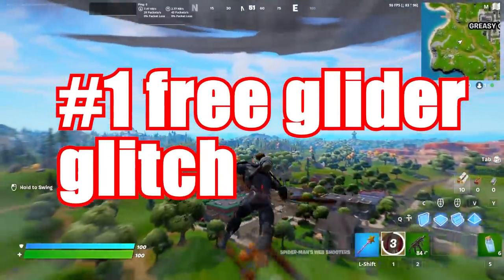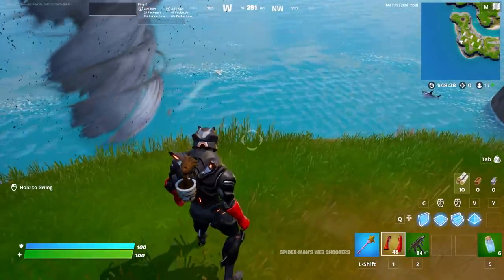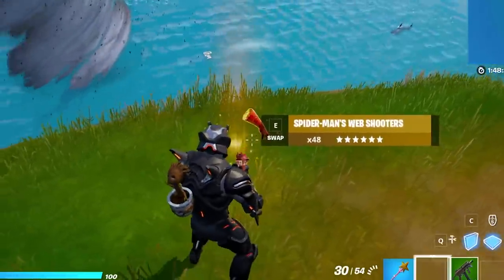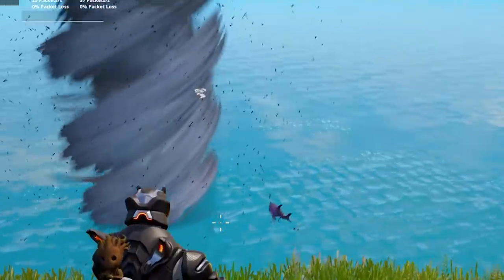Now let me quickly show you guys how to do this glitch to get this free glider. Basically, in order to do this glitch you're going to need two items: this web shooter right here, and then you're going to need a tornado as well. We're going to use the web shooter, which will allow us to get this glider.